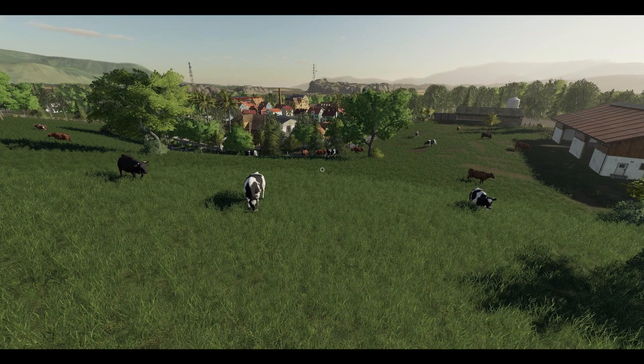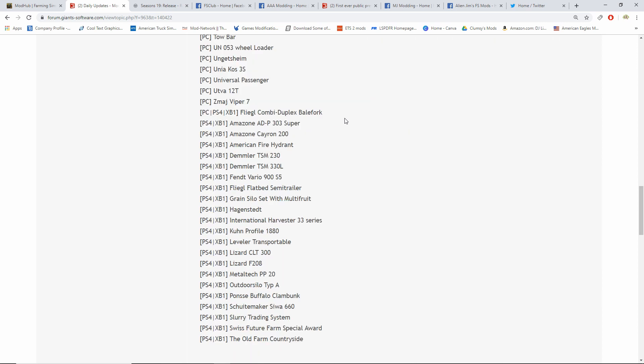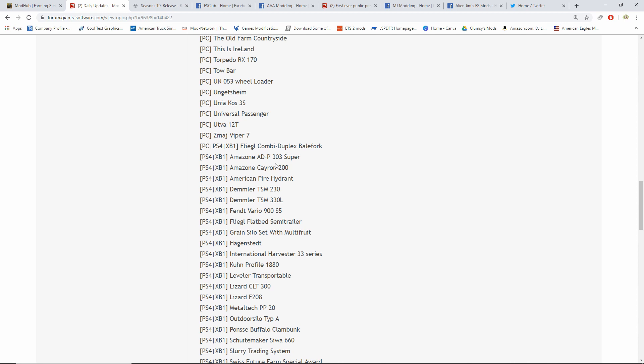The number of mods waiting to be tested is 158 guys. In 16 work days they are getting through these pretty fast, though there are a lot — has to be over 60-plus mods altogether being tested right now. We're probably going to get a big dump of mods sometime this week or next week.